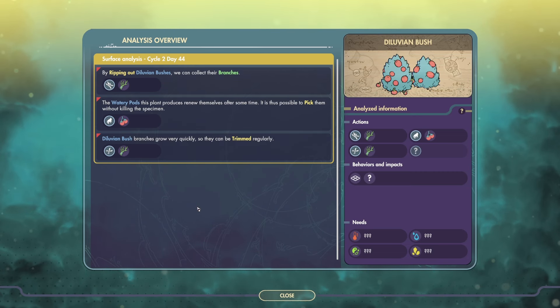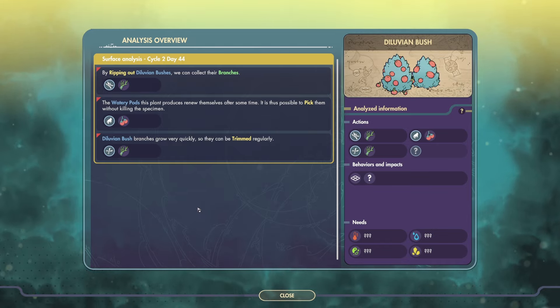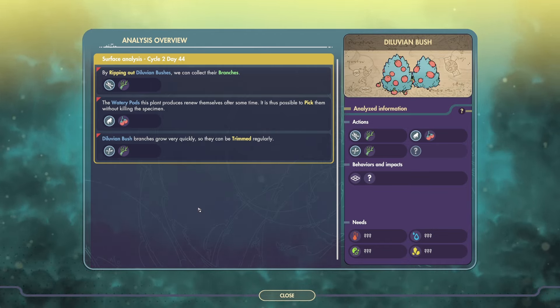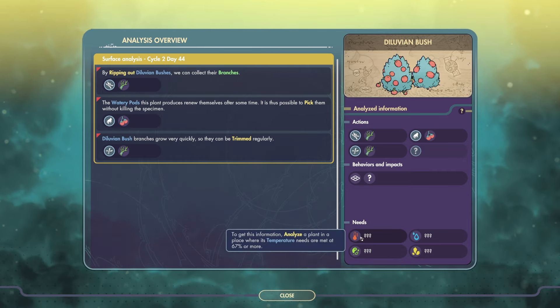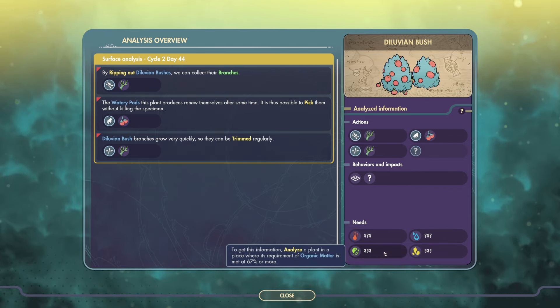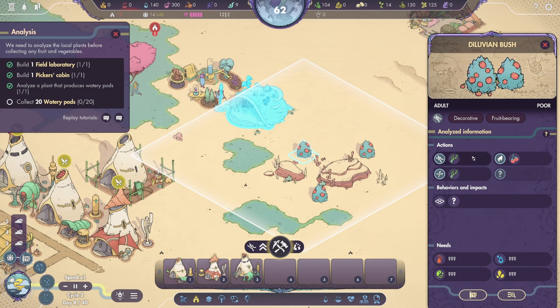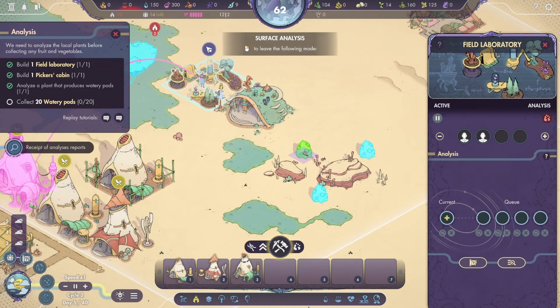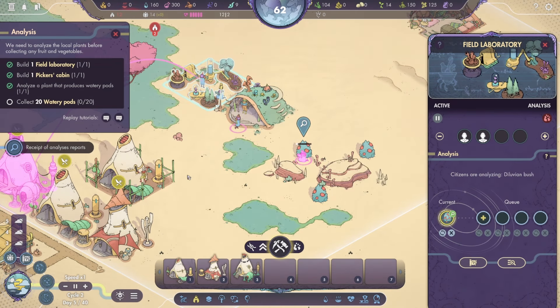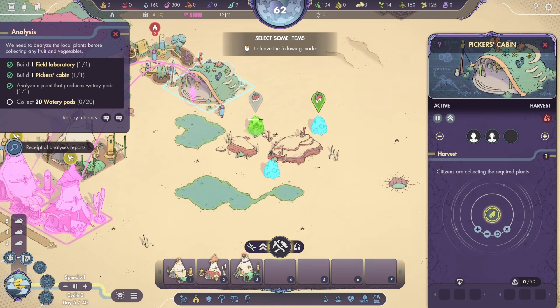The seat of analysis reports: by ripping out diluvian bushes, we can collect their branches. The watery pods that this plant produces renew themselves after some time — it is thus possible to pick them without killing the specimen. Diluvian bush branches grow very quickly, so they can be trimmed regularly. That is excellent. To get this information, analyze a plant in a place where its temperate needs are met at 67% or more. We need to harvest — we want to pick these, and presumably these as well.